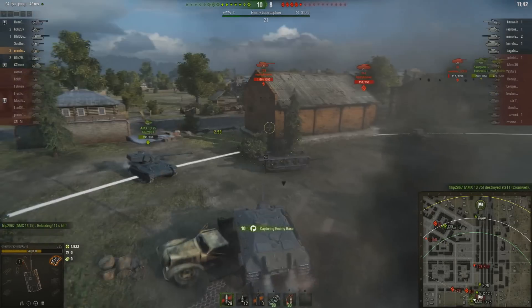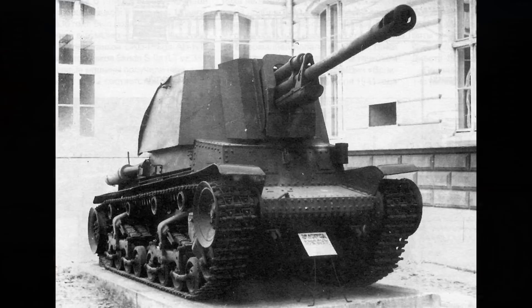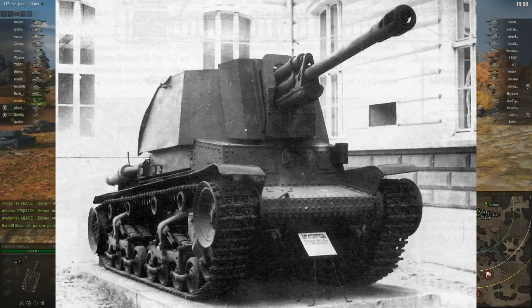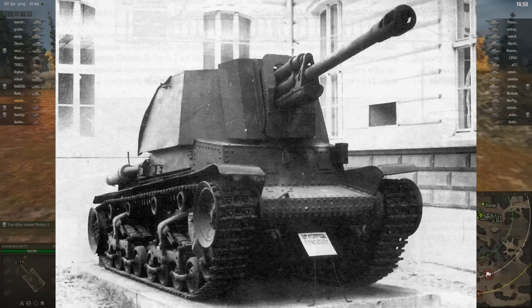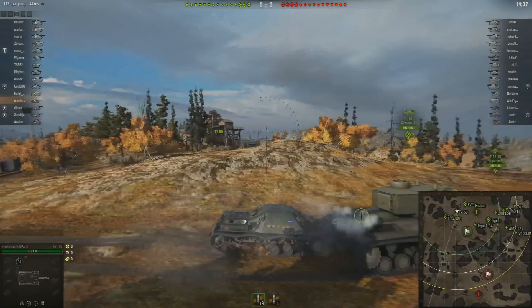At tier 4 we get the Tacam R2. This tank destroyer was created on the chassis of the R2, which is a Panzer 35(t) in Romanian service. The first Tacam R2s had the Tacam T60 guns, and the Romanians later changed it to a ZIS-3 gun. Proposed gun modifications include a 75mm Rosita or a German 88mm gun, likely the L56, which would have around 145mm penetration and 200 damage — arguably too powerful even for tier 5. The Tacam R2 has paper-thin armour, high profile, low gun depression, and poor mobility around 25-30km/h.